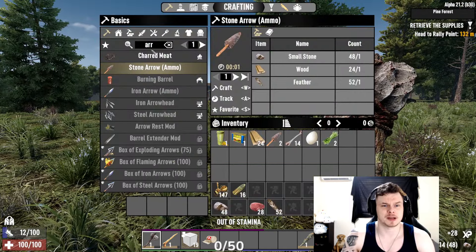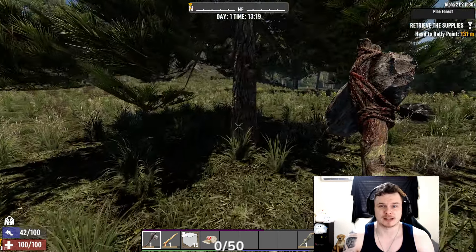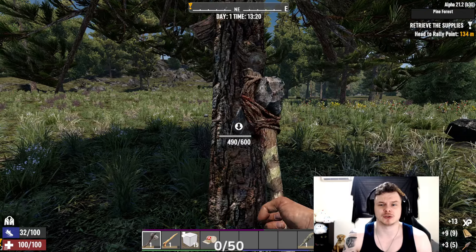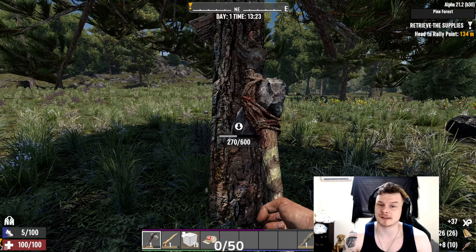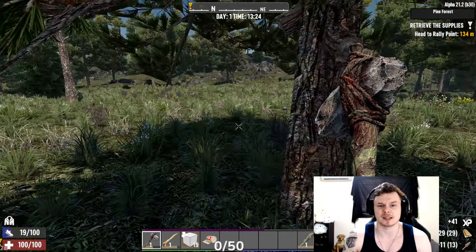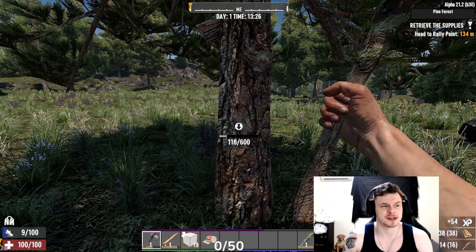We've got a decent amount of stones — I'm going to make a couple more arrows. I can make 24 and that uses all my wood, so I'll be cutting down a tree. It's currently 1pm at the top of the screen. At 2200 it becomes nightfall and zombies generally move faster. Because I'm playing on maximized settings, they move at the same speed day and night.